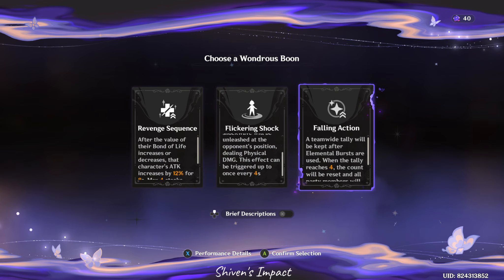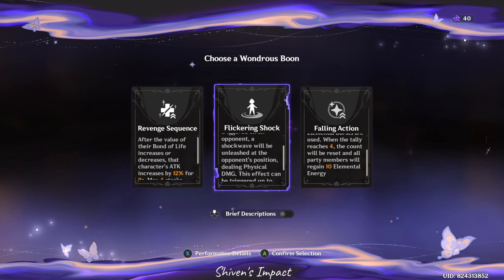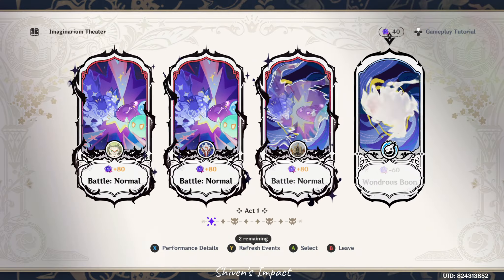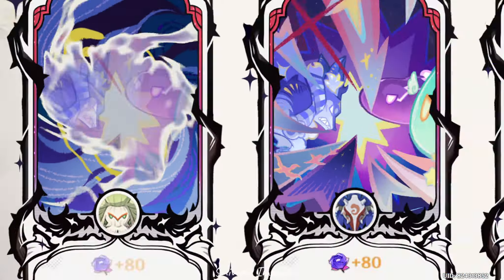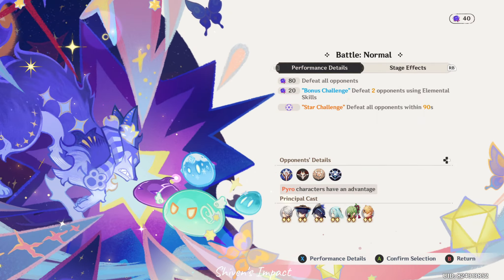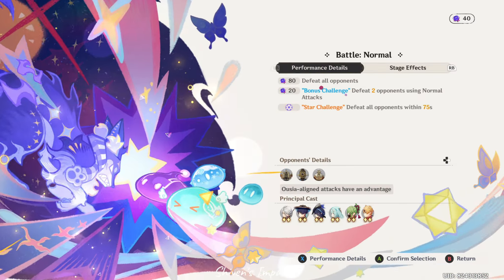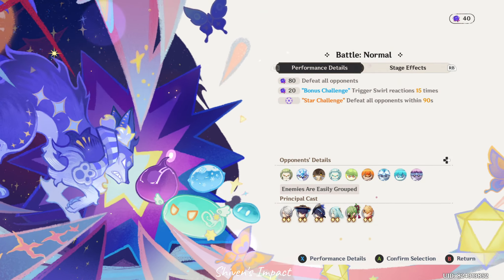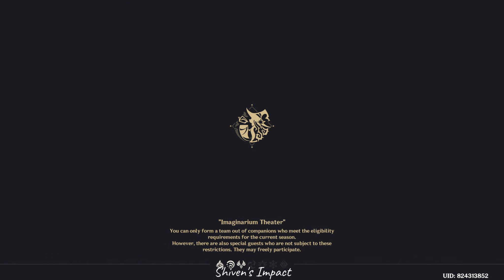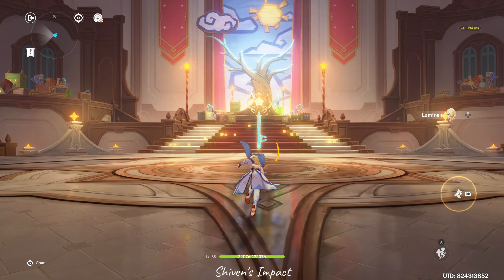You have these Wondrous Boons, which are kind of like the buffs in Simulated Universe, but on a lower scale because you have to spend some flowers. Everything I've learned from playing it once, twice, or three times — it's not difficult, but it requires brain power. It requires you to choose which characters you want to use when. I'm just going to talk you through my second run.